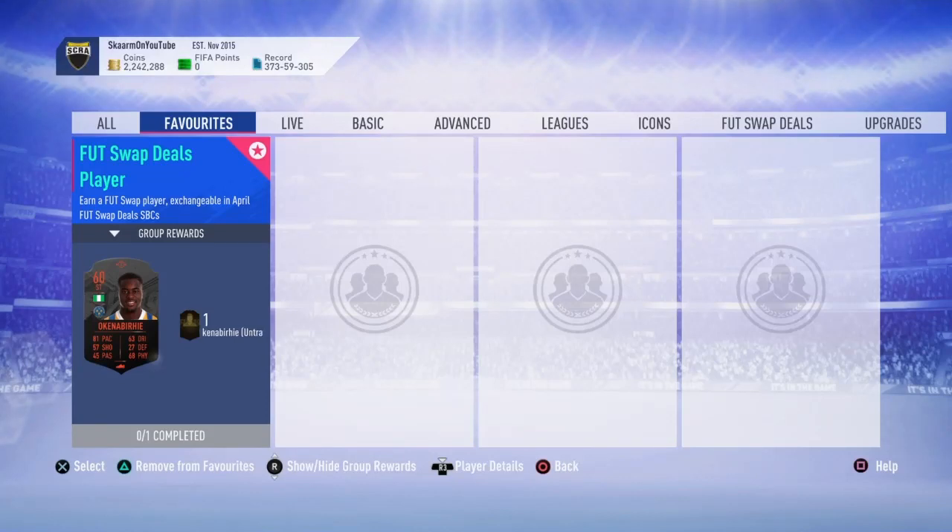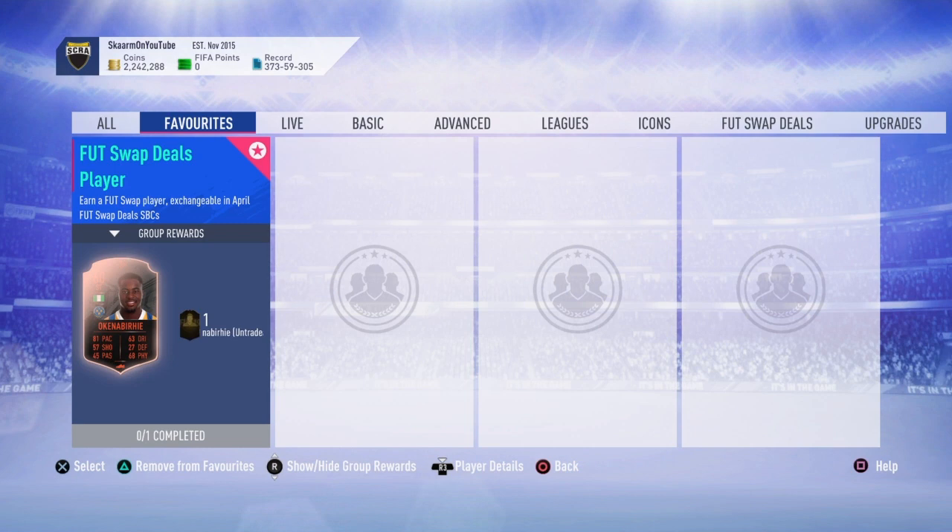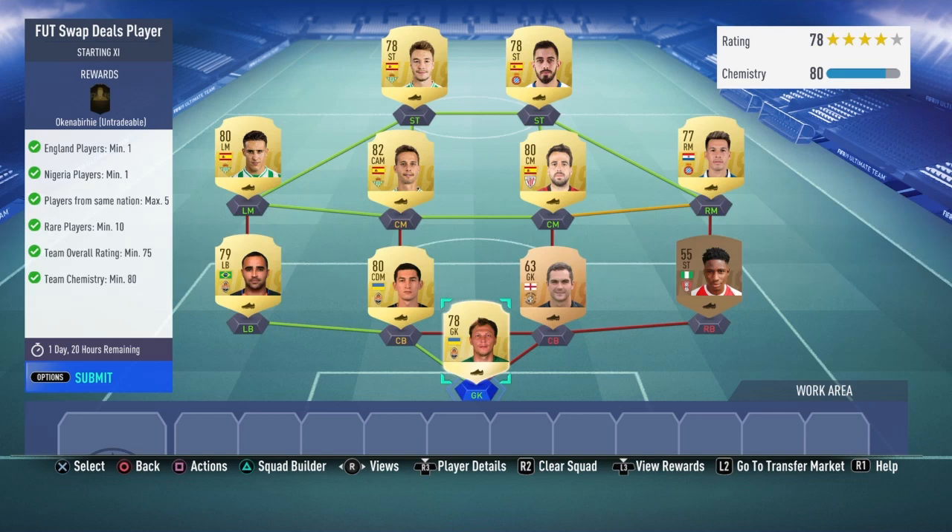What is up guys, it is Skarm, and for today's video I'm going to be completing the Foot Swap Deals Player SBC for April. This SBC is going to cost you guys 8,000 coins to complete, but you do receive a Foot Swap Players Token in return. You also have two options you can pick basically any player for.